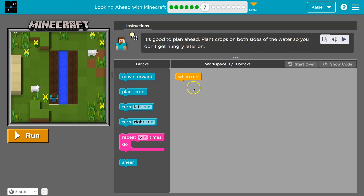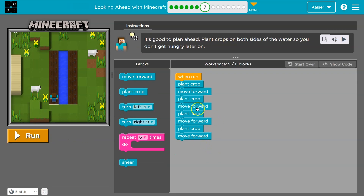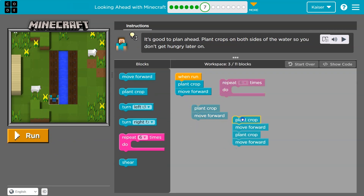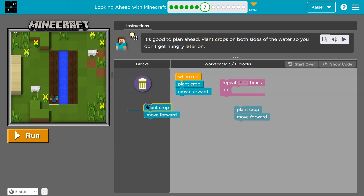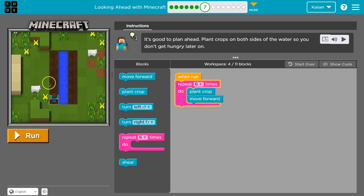Plant crops on both sides so you don't get hungry later. Place a crop where I'm standing, move forward, plant a crop, move forward. I hope you're yelling at me — we can only use 11 blocks and I already have nine. I'm repeating myself when I don't need to: move forward, plant a crop, move forward, plant a crop — nope, nope, nope. Let's be lazy. I think I needed a loop of six for this side.